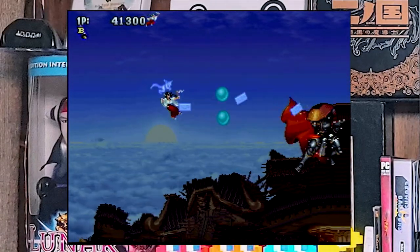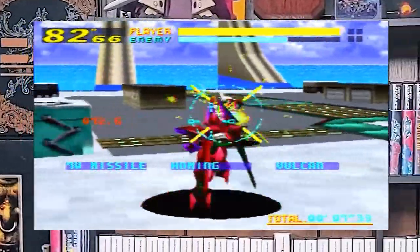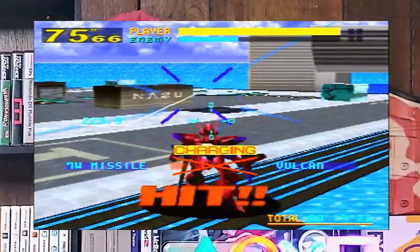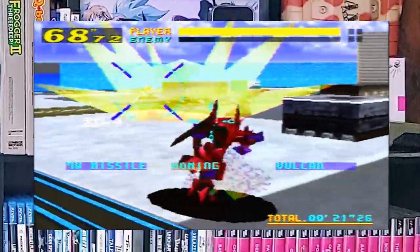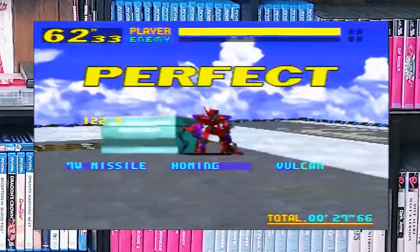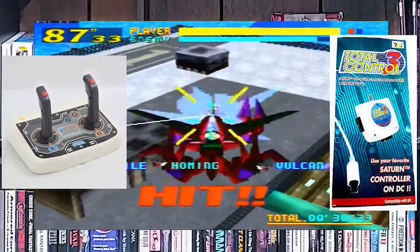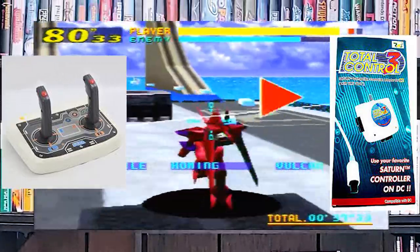Finally, the last game of today's video is Virtual On, released on the Sega Saturn 1996 by Sega. I love this game. The first time I played it was at the Sega arcade in Disney World, and it was a lot of fun. I remember the twin sticks and figuring out how the characters move. I love this game so much that I have two pairs of twin sticks for the Sega Saturn, and conversion packs to use them on the Dreamcast as well.